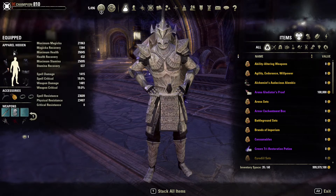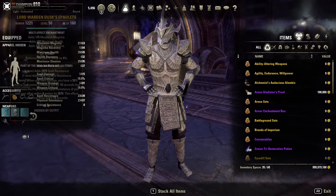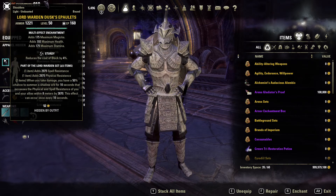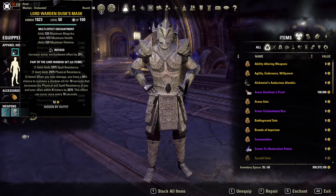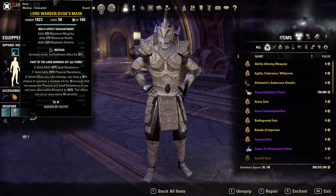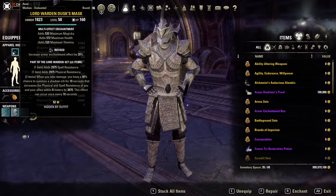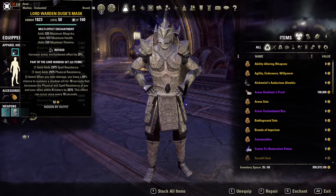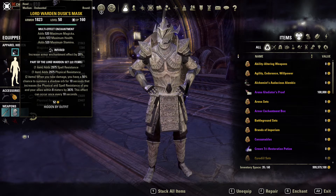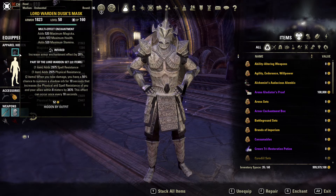The monster set we're running is Lord Warden. All tri-stat heavy — one helmet infused and shoulders sturdy with tri-stat glyphs. What Lord Warden does is give us physical and spell resistance. The two-piece: when you take damage, there's a 50% chance to summon a shadow orb for 10 seconds that increases the physical and spell resistance of you and your allies within 8 meters by 3.8k. This effect can occur once every 10 seconds, making our allies a little tankier.